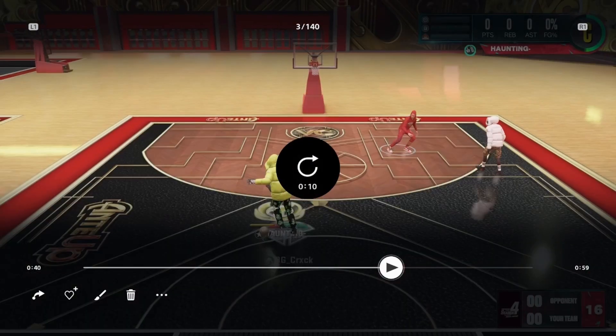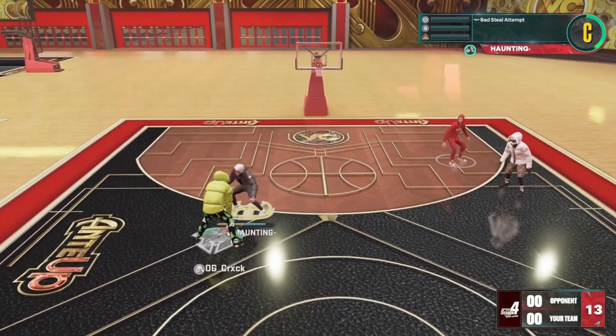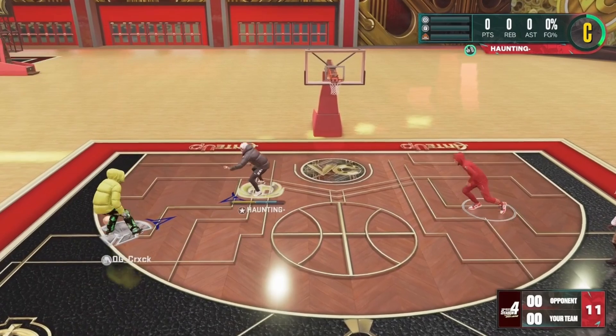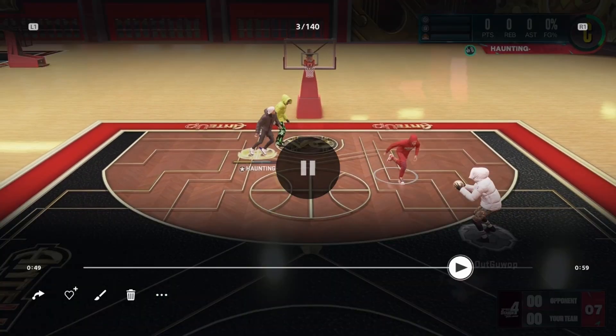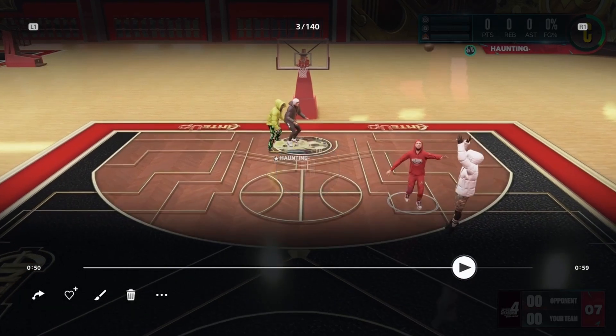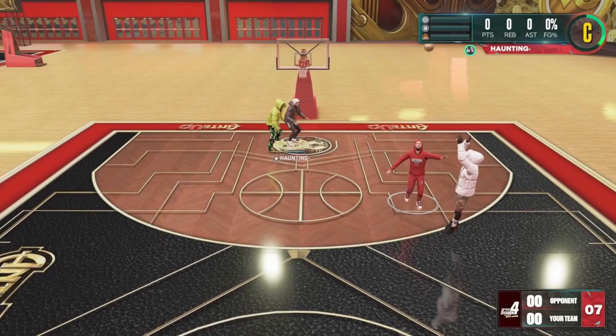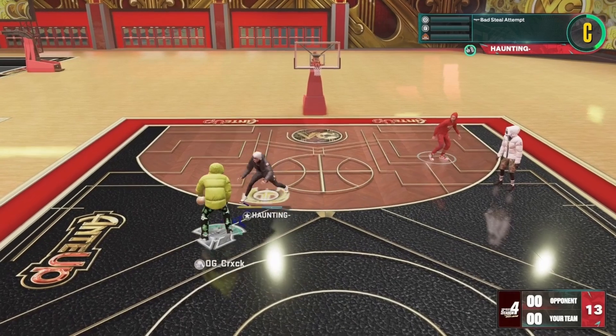This is some gameplay against a real rim runner — I saved a bunch of clips. This dude is rim running heavy. I want to show y'all what he's playing like so y'all can see exactly what this dude is. He's a pure rim runner, exactly what you'd expect — looking for the rim run. First play of the game at 0-0, I forced him to pass. I left him wide open to where he could even shoot.